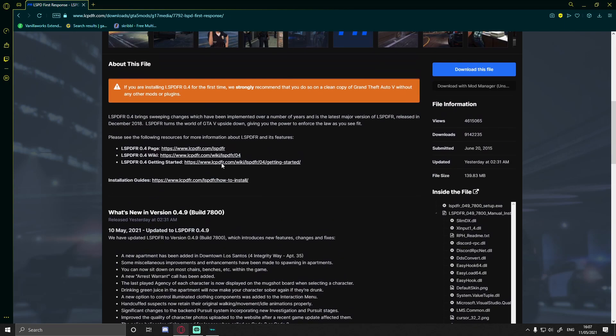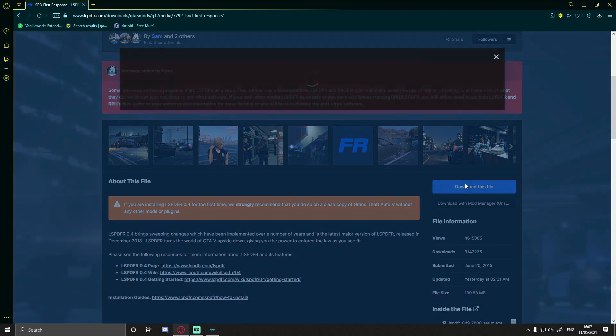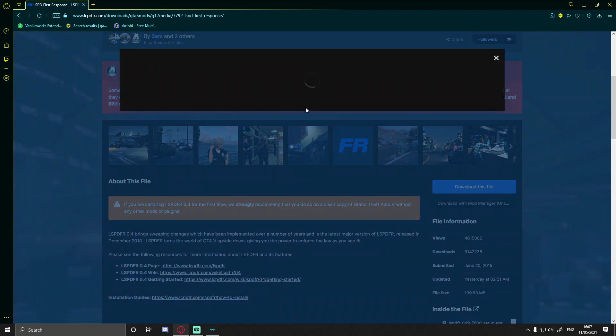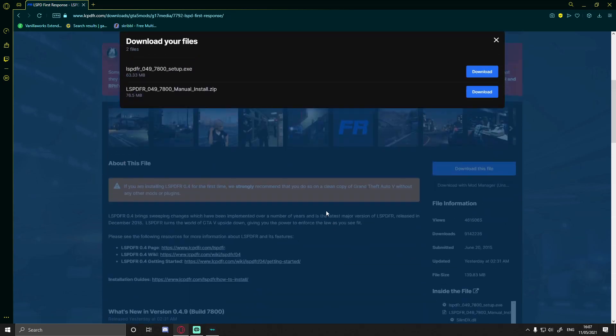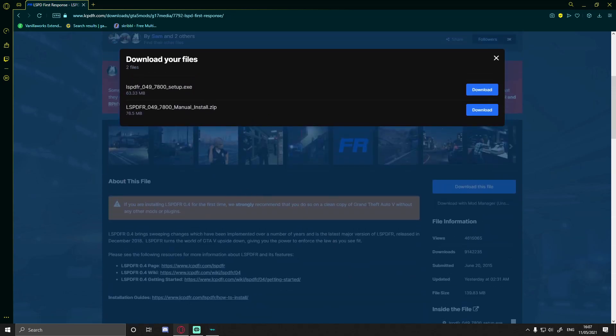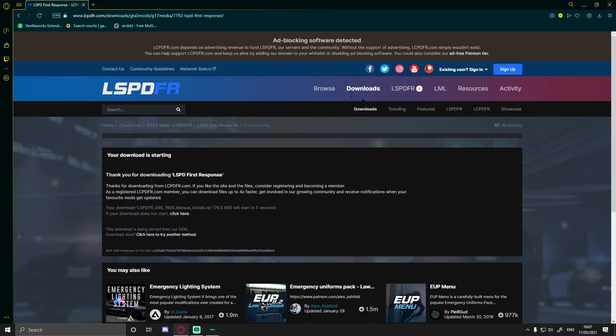Head up and click 'Download this file.' You can read through the agreement or just click agree and download. Make sure you're installing the latest version available, which is going to be the manual_install.zip 049. The top one might seem easier but just grab this one for updating your game.